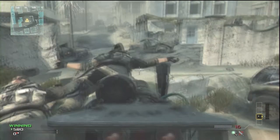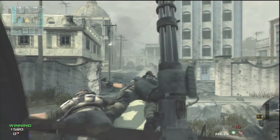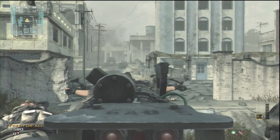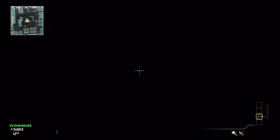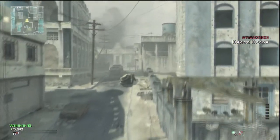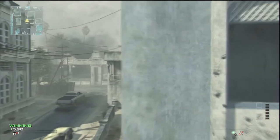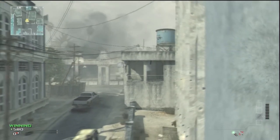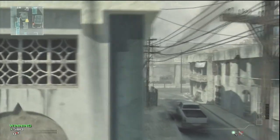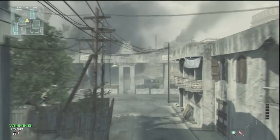This works on any turret map — I think this is only Bacara, Piazza, and Liberation. I think they're the only ones with turrets. So you just want to put out your recon drone and go on the turret like this, and you should be able to wall breach through every single wall so you can see right through them and see what's on the other side.